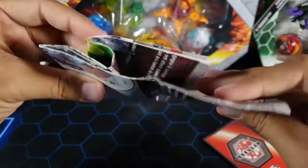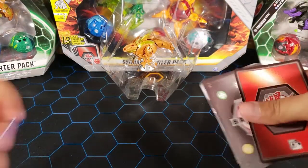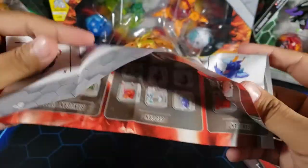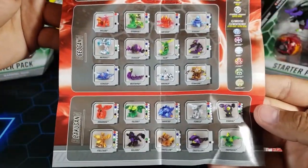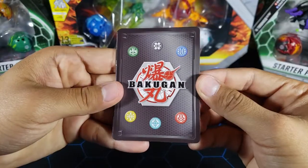We also have a how-to-play guide which we don't need. We got a list like we always do — the instructions on how to close the Sharktar, which I'll show you — and then a small list of the Bakugan Geogun and Bakugan Ultras in the set.